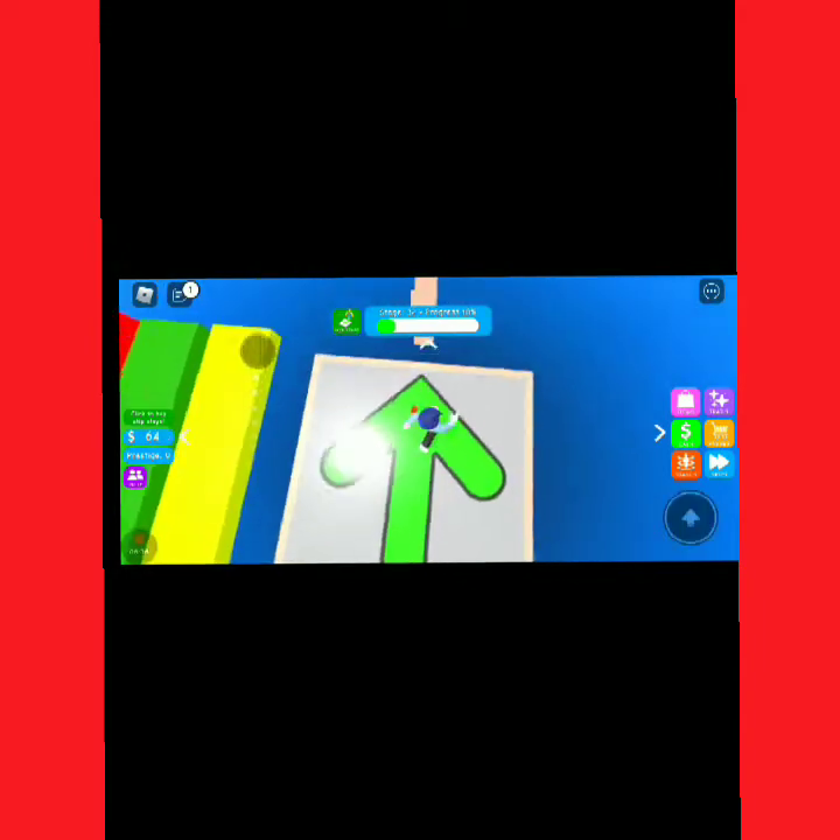Now we're going through the red area. As you can see, they put yellow in it too - they're changing the colors now. I don't think we're jumping over one more X, cross, or plus - whatever they are - it could be anything.